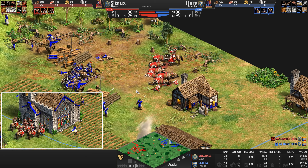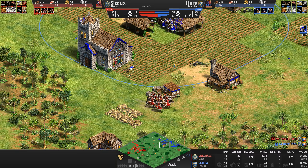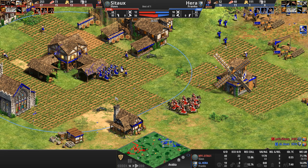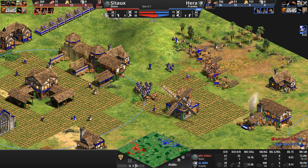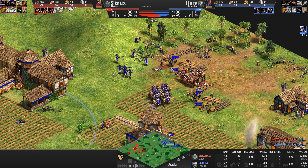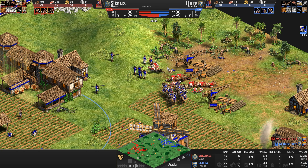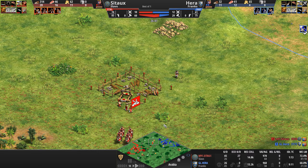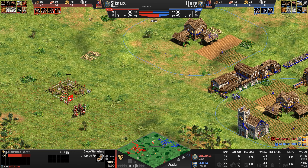Hera finally traps Sito in a corner, but like we saw with Viper and his crossbows, when one army group dies another comes in — and more villager kills pile up: 22 dead villagers in literally two or three minutes. Both players have ballistics. For some reason both players are ignoring the second armor upgrade on their cav archers. Sito just doesn't care — his base is secure, he knows Hera can't easily pop in, and with its last dying breath a cav archer pumps a villager full of arrows: 27 dead villagers.